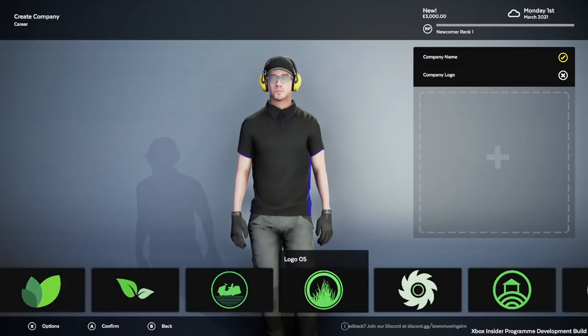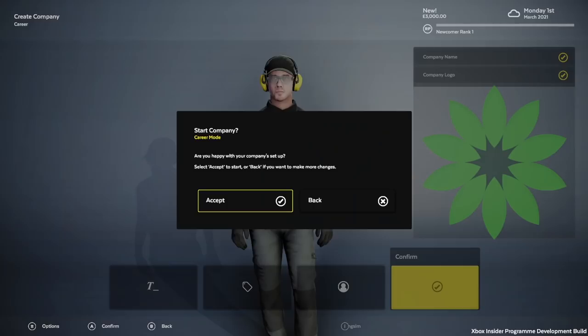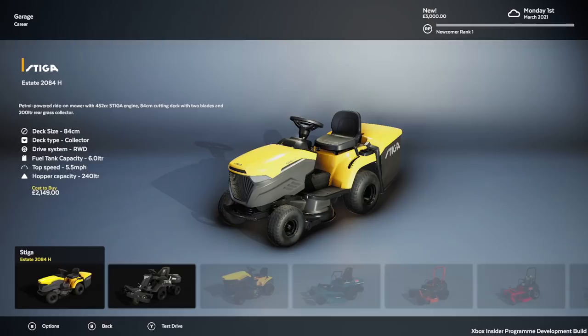Our business company is called New, and then you can go ahead and select a logo - that one's quite nice. Then you can set up your character, which is very easy to do, but we're just going to go with the default bits and bobs. The next thing we're hit with is the purchase vehicle screen.